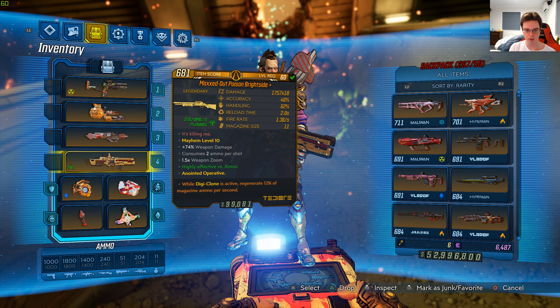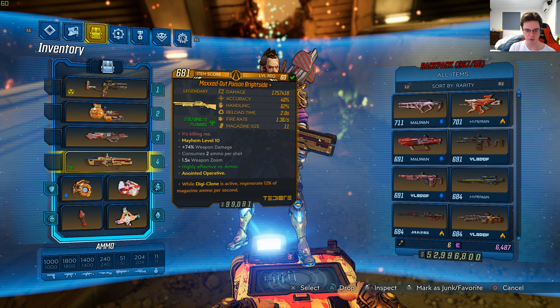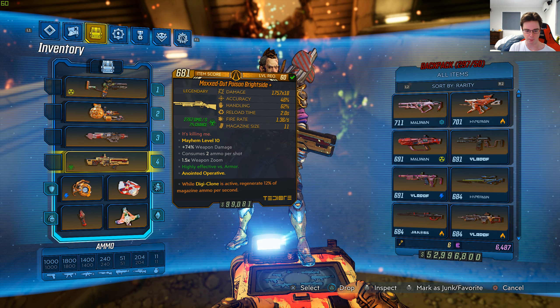Mayhem level 10, plus 74% weapon damage, consumes 2 ammo per shot, 1.5 times weapon zoom, highly effective versus armor, anointed operative — while DJI clone is active, regenerate 12% of magazine ammo per second.